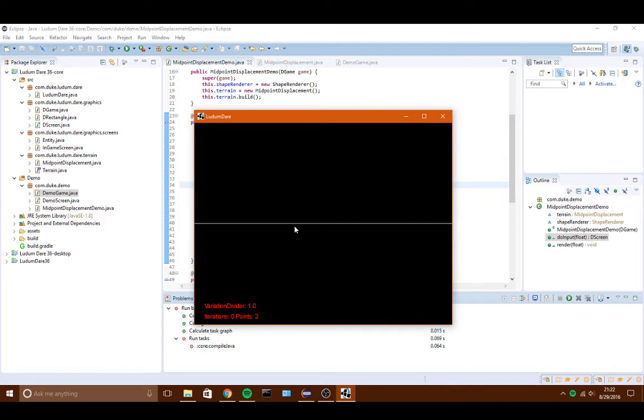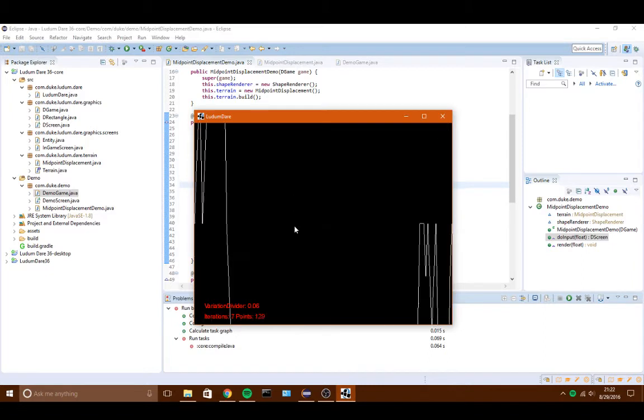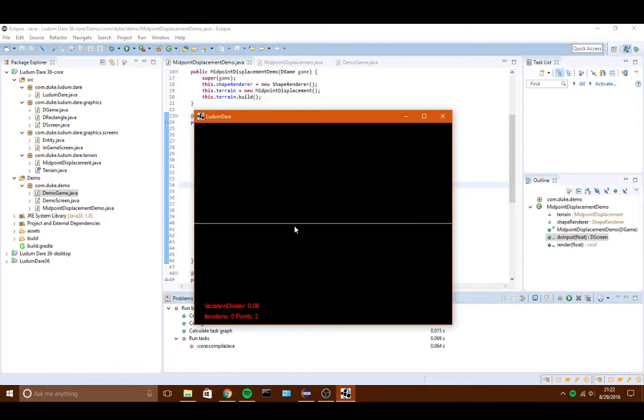Let's take it down to almost zero — we got a 0.6. You guys ready? Yeah, we can't even see it. That's because we're basically dividing by a fraction. Whenever you divide by a fraction you're actually multiplying by the reciprocal of that fraction. So it's over 100 — that's about 3 over 50 — so we're basically multiplying by 50 over 3, which is like 16.6 repeating.